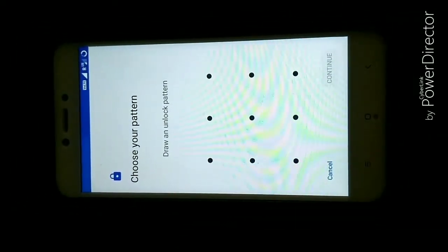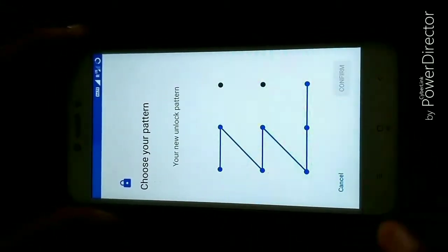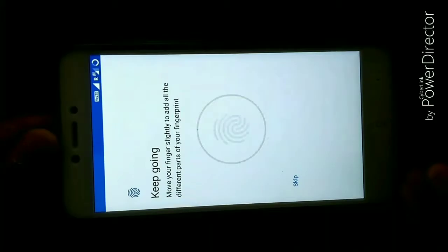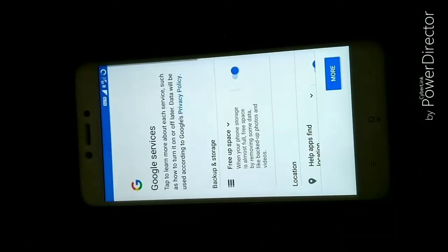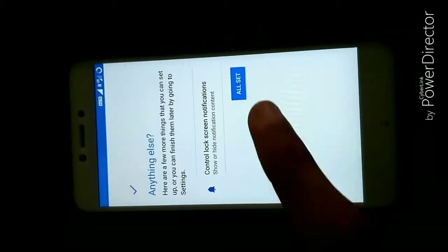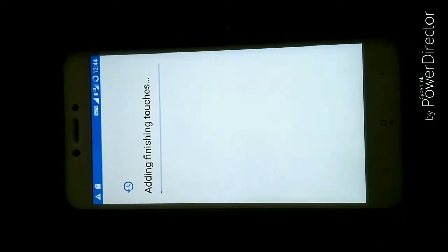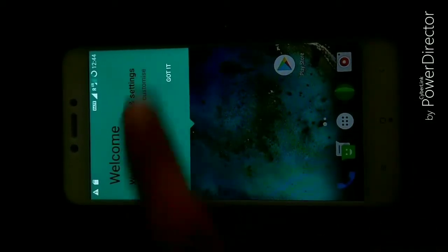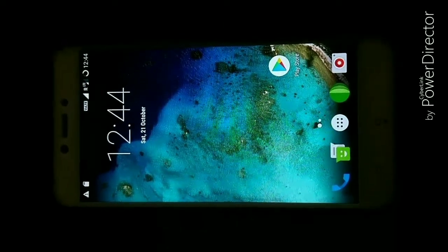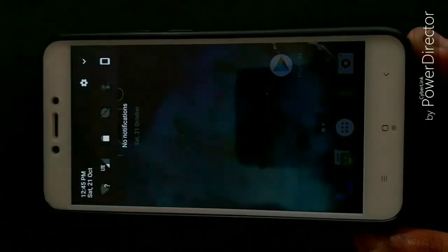Now add your fingerprint. Fingerprint works fine in this ROM. You can see that VVault also works. You can use dual SIM without any problem. You have Pixel Launcher pre-built with this ROM, but I selected the Rooture Launcher which I like most.